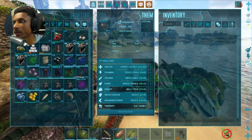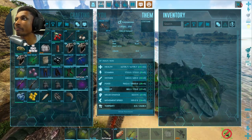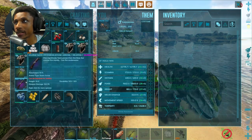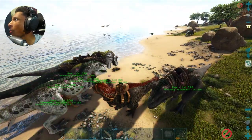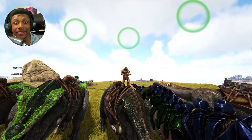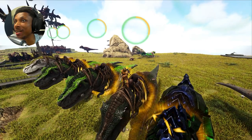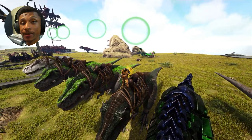We got a Mastercraft axe - but we already kind of have a Mastercraft axe and the one we have is better. Everything else seems to be bad - Apprentice, Ramshackle, Apprentice, Apprentice, Journeyman - not the best, but we took him down and that's all that matters. We killed the Alpha Rex and I'm actually surprised how easy that was. I need a bigger challenge, and I think that's going to be an actual boss - that's exactly what we're going to be doing on the next episode. Thank you guys for watching, I'll see you guys later, have a great day.